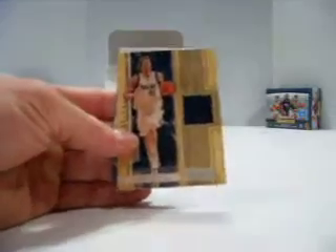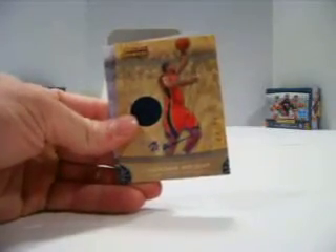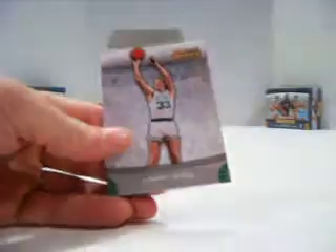And a Dirk jersey out of 299 — lots of Maverick stuff being pulled today, I think it's the third hit for them. Spencer Hawes rookie, and a Brandon Wright jersey auto for the Warriors, out of 79. We're still looking for two more autos.